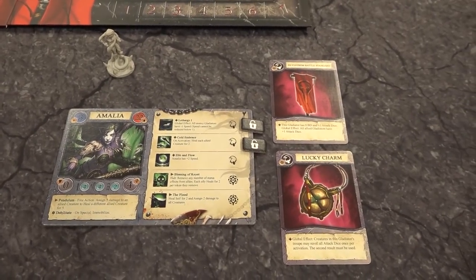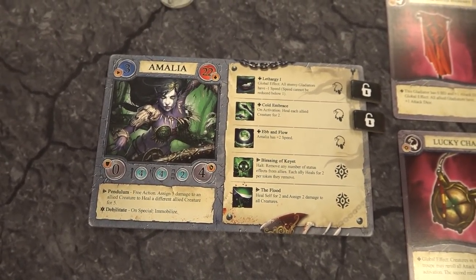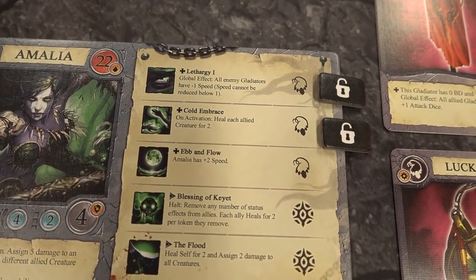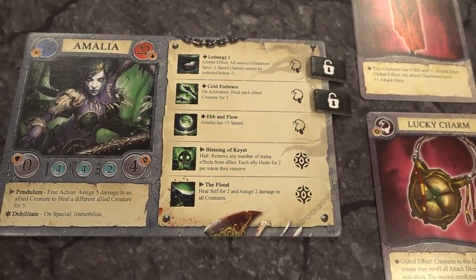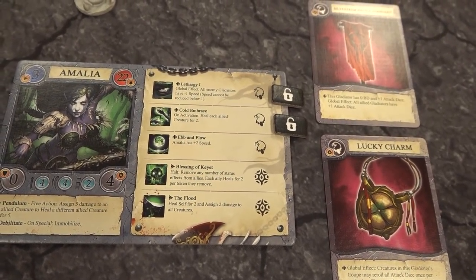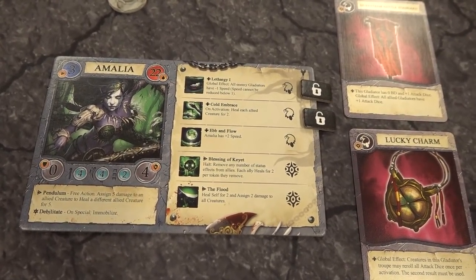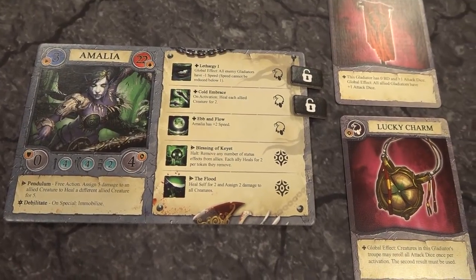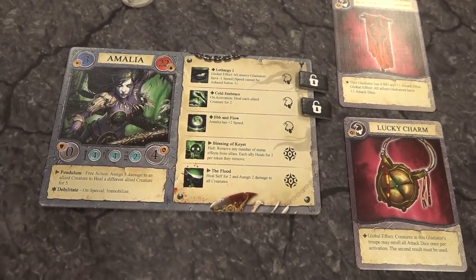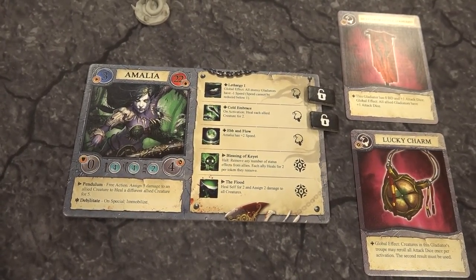Let's see what Luka chose. For Amalia, she's an Ophiomancer who manipulates snakes and magic — all about debuffing and passive area-of-effect abilities. Her passive skill Lethargy makes all of Dave's gladiators minus one speed for the entire match. Cold Embrace means whenever she activates, all my creatures heal two. For accessories, Luka took the Silvestrum Battle Standard and the Lucky Charm because they work together — the banner drops her base damage to zero but gives her and all other gladiators an extra attack die, and the Lucky Charm lets all creatures reroll attack dice once per activation.